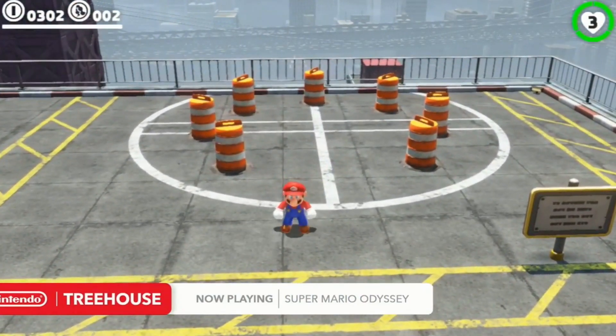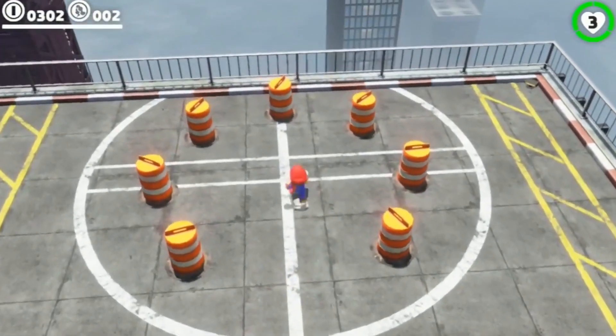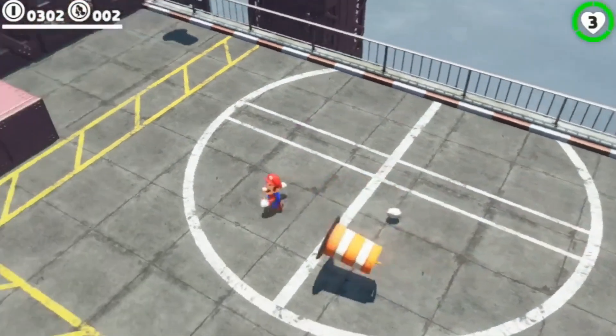Cappy is both the red hat that Mario is wearing, and also in his native form he's a white top hat. One other move that's pretty cool is this circular throw — it knocks away everything.